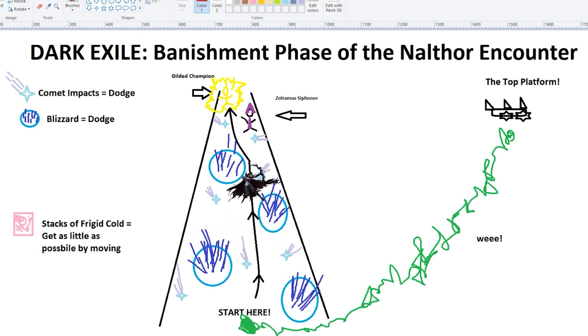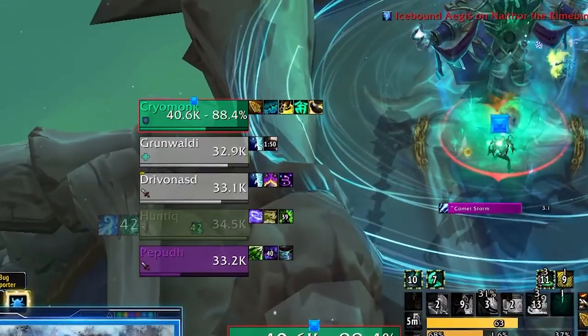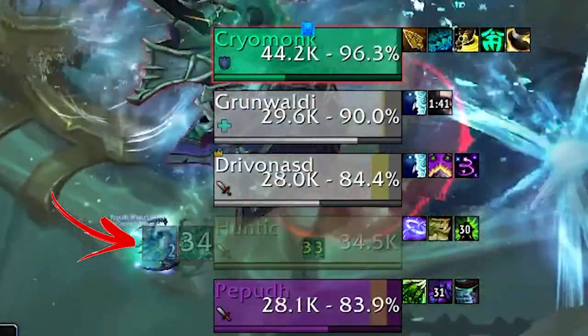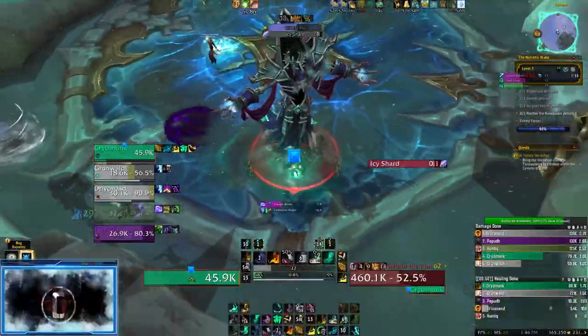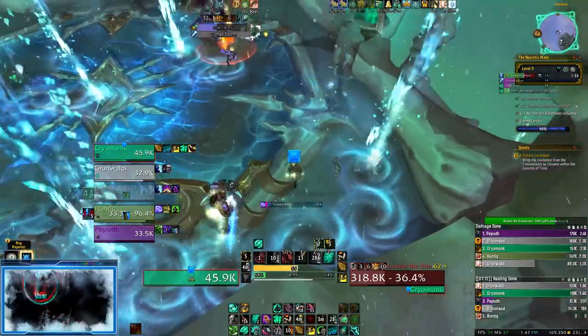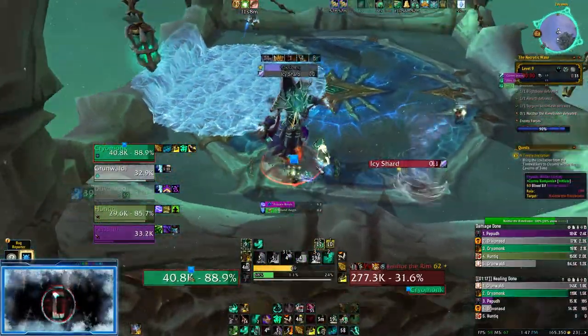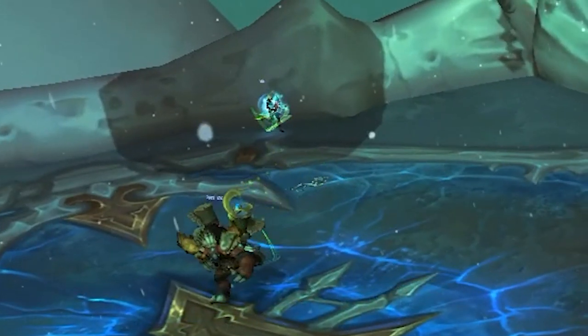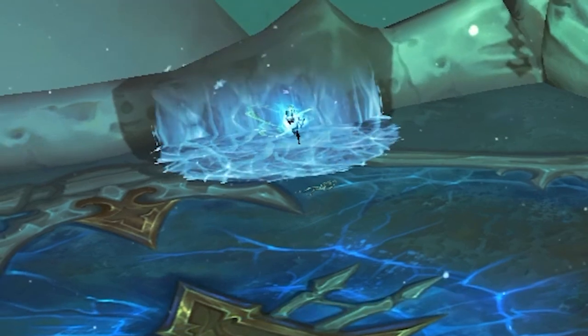On your way towards the end of the platform, a Zolramus Siphoner will be channeling Enfeeble on you. Enfeeble is a beam of necrotic energy that inflicts shadow damage every 1 second and reduces your haste and movement speed by 50% for up to 5 seconds. Navigate the gauntlet, kill the add, and click on the Gilded Champion — this champion will lift you to safety and increase your critical strike chance by 100% for 15 seconds. On Mythic difficulty and higher, Freezing Winds continually reduce movement speed by 2% every 6 seconds. Upon expiring, an area of Razor Shard Ice is created whose size is based on the number of Frigid Cold applications gained. Players returning should stand near an edge so most of the pool is out of bounds. The pool lasts 2.5 minutes and causes frost damage and a 25% slow if run over.